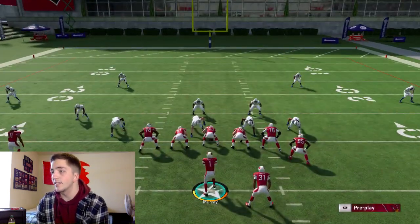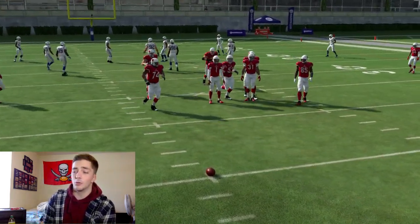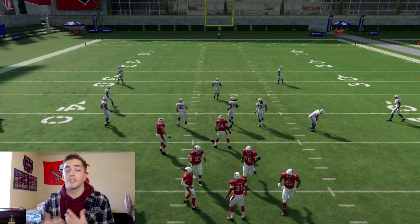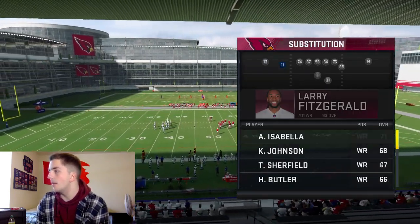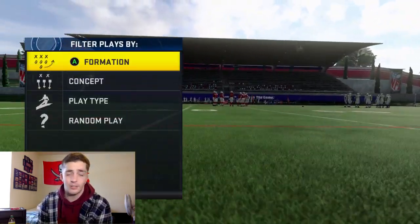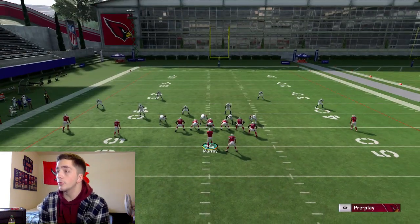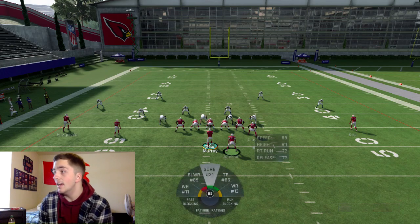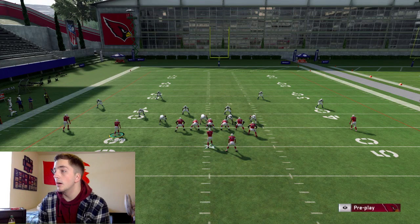We're going to go up against random defenses, and you're going to want someone faster than Larry Fitzgerald on the Touch Pass, so let me sub someone in. The whole idea of a touch pass or jet sweep is that you want to get out and hit that edge as fast as possible. I'm putting Isabella in here — not super familiar with him but he's faster than Larry. To set this up, we're going to slide our line away from the touch pass — sliding left — and then ID the linebacker.